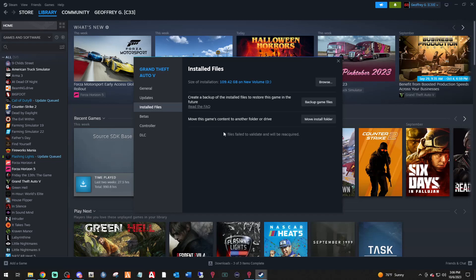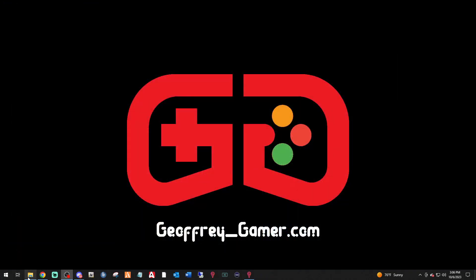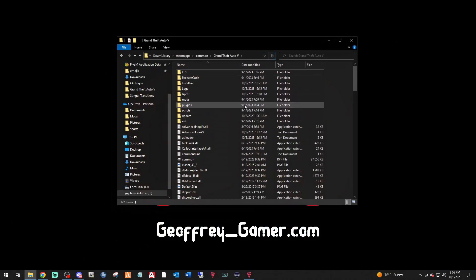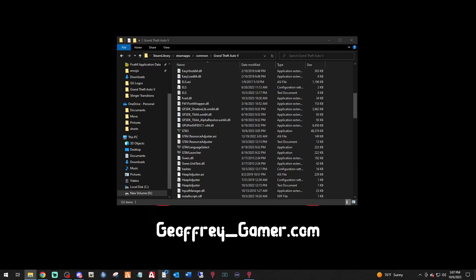Once your files have validated — it might say one file, four files, or twelve; different people get different numbers — exit out of Steam. Bring your main directory back up, hit the refresh button, and scroll down to the GTA5.exe. You can now see we're on build 3028.